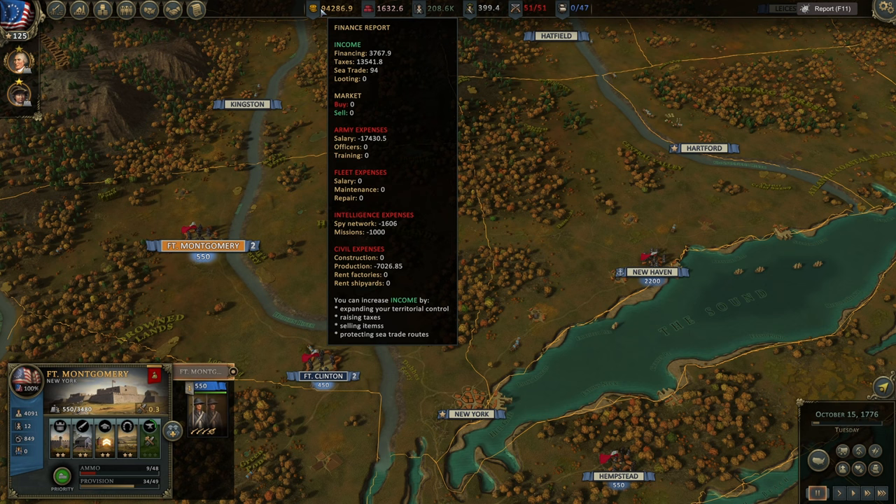The best way to understand your financial situation is the finance report. It's issued every week and here you can see income, financing, taxes, sea trade, and loot if you're doing any kind of looting.